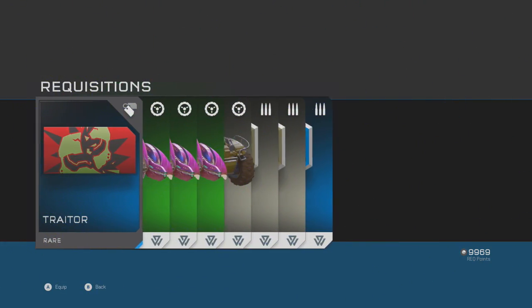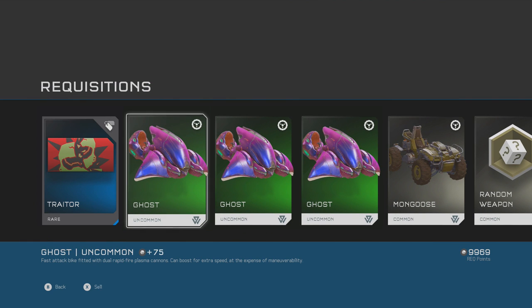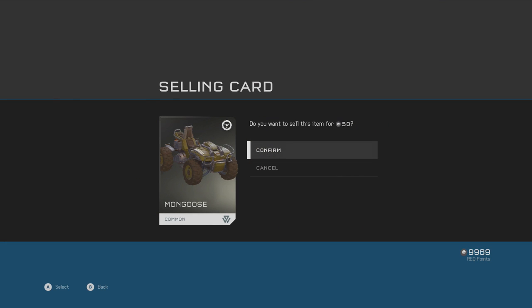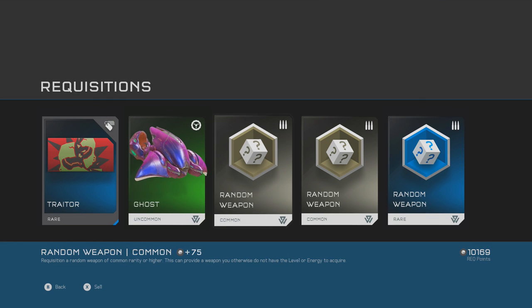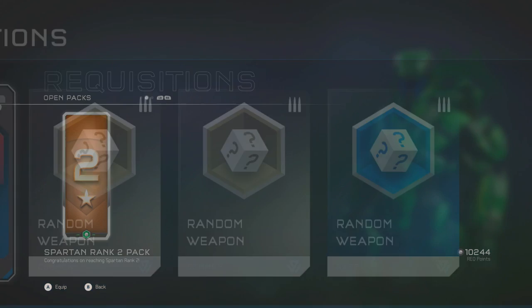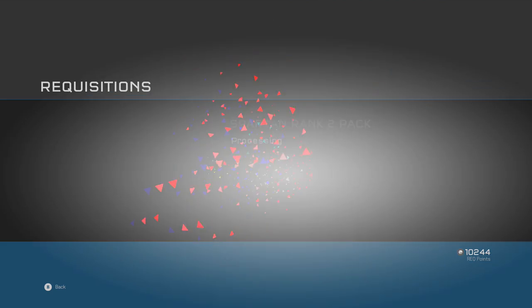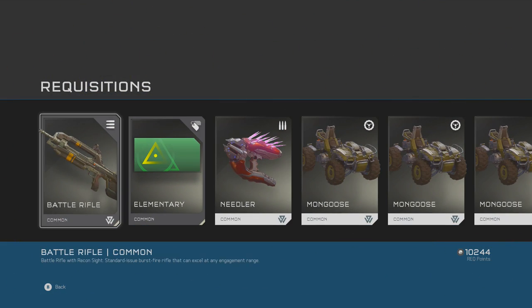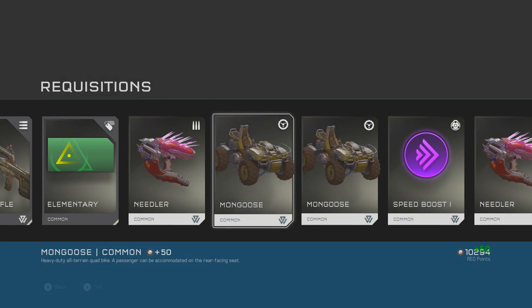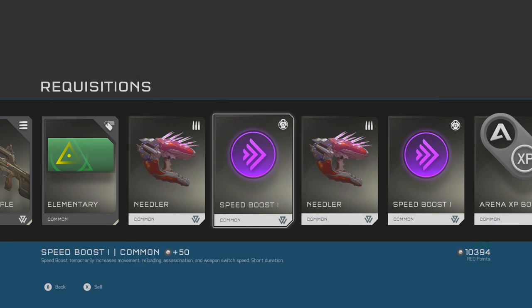Awesome! Traitor rare emblem, some ghosts — okay. Mongoose, random weapon, random weapon, random weapon. I'm going to sell the Mongoose because you can sell them for extra RP, which basically nets you more rec points. I love that Spartan rank 2 pack — I bet we get a helmet or something. Look at that — Battle Rifle! Now we can start loading out with that. Elementary, Needler, Mongoose — I'm getting rid of, I hate the Mongoose. Sprint boost I'll keep, Needler I'll keep, all this other stuff I'll keep.